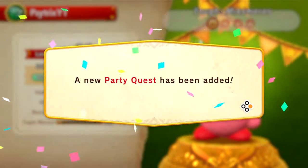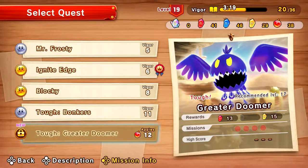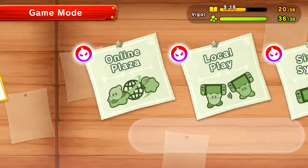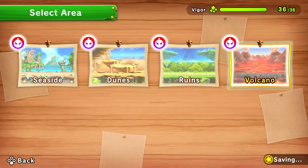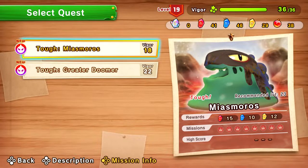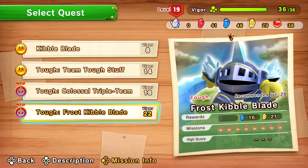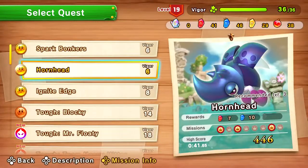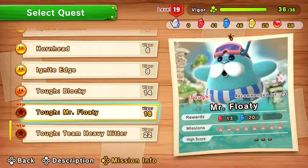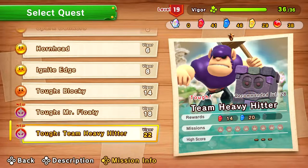Yay, new party quest added! Let's see — Spear Doomer, hmm. Let's do some party quests. Volcano has been added, nice. I would not recommend these right now — they're way too strong for my liking. Oh god, they're trying to kill me! Mr. Floaty — he's new. I just like how they put the new spin on these guys — they look impressive, not gonna lie.